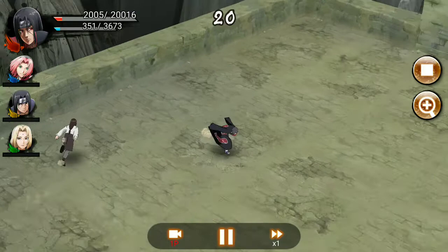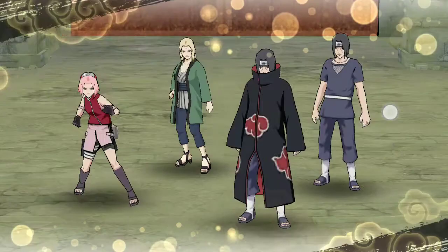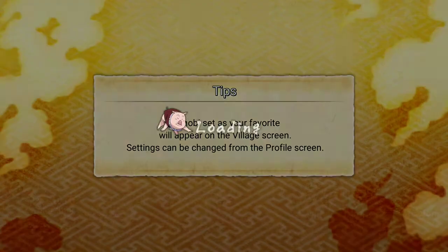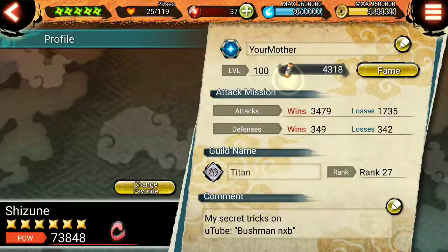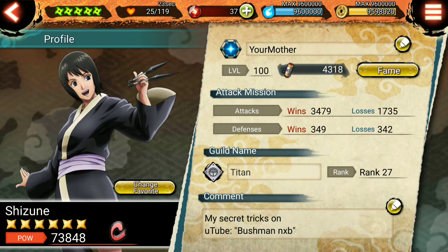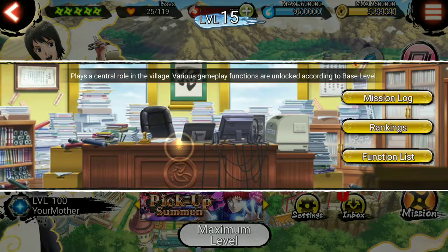First tip: start the matches as fast as you can. Second tip: never give up. Third tip: time the enemies' ultimate — if you see them using an ultimate, time your own accordingly. If the enemy used an ultimate, you have 50 seconds to get inside that room, and if not, don't go in. We also have a bonus attack mission.